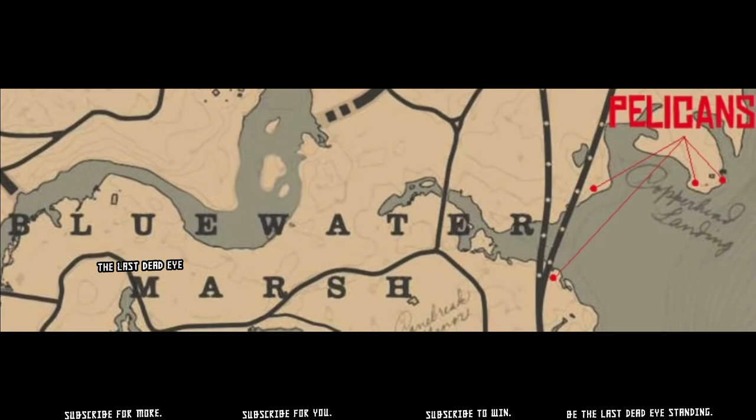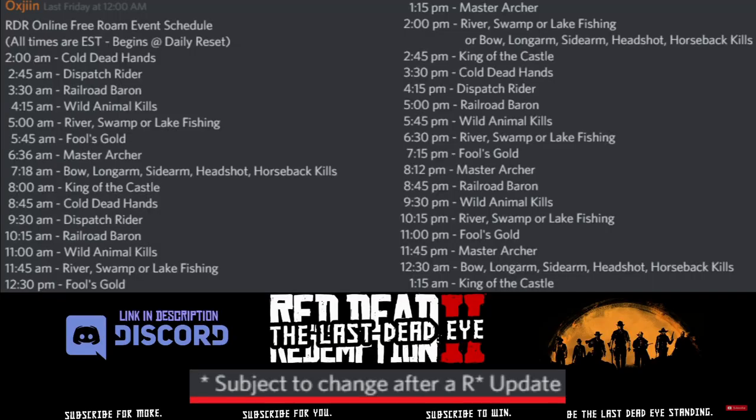There are also Blue Water Marsh Pelican locations. The ones in West Elizabeth by Thieves Landing, as well as the ones in Blue Water Marsh, are only daytime spawn locations and it can't be overcast — it actually has to be sunny out for these to spawn. So it's good for you to know that; I don't want you going there at night and not finding them.